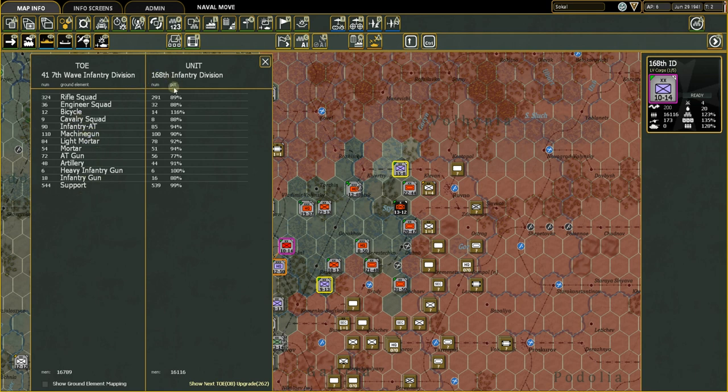The right column shows what the unit actually has now. For example, it has 14 bicycle squads versus the ideal 12 — so 116%. It has 291 rifle squads versus the ideal 324, running at 89% of its table of equipment. You can look through all equipment types to see where you're under or over strength.